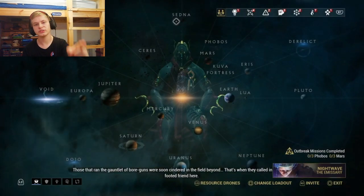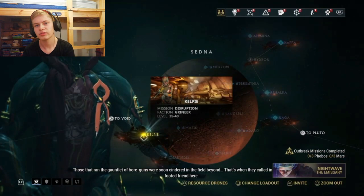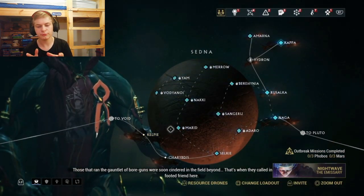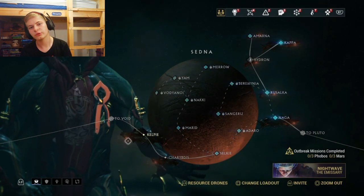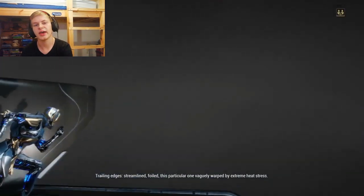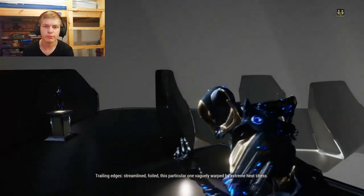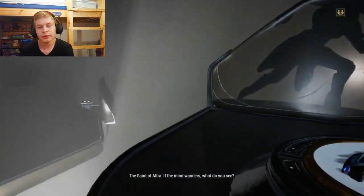The way you get him is you go to this mission on Sedna called Kelpie. This is the one place where you can get the pieces. You will have to complete the disruption, and every fourth round at the end of the round, you have a 10% chance to get either the Neuroptics, the chassis, or the systems. So yeah, you're going to want to grind — it's all about the luck.